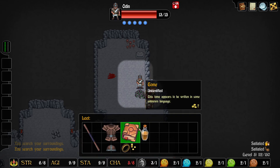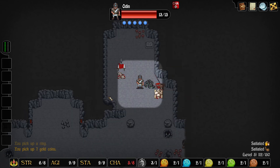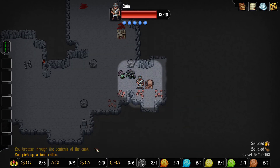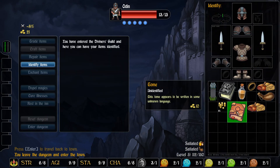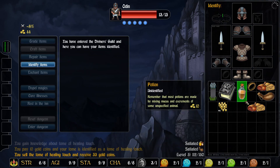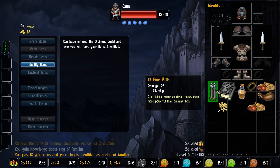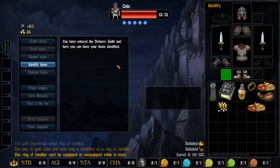Oh what do we have here — tome, ring, yes! Hey, three food rations — that is great. Let's go back to town. Let's identify the tome and hopefully it won't be cursed and will be worth some decent gold. Tome of healing touch — it is worth 33, I'll take it. Now the ring: ring of familiar, summons and controls a whelp when equipped. This ring is destroyed if the whelp dies — I don't even know what a whelp is, but I'm curious. The ring of familiar can't be equipped or unequipped while in town — fair enough.